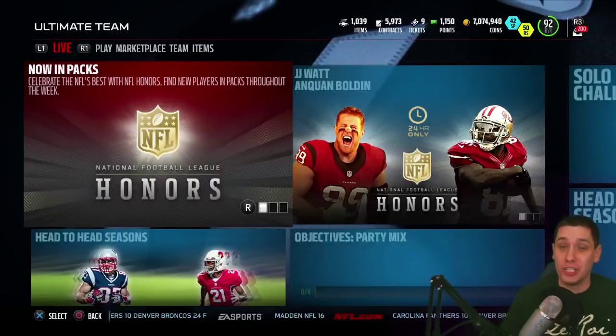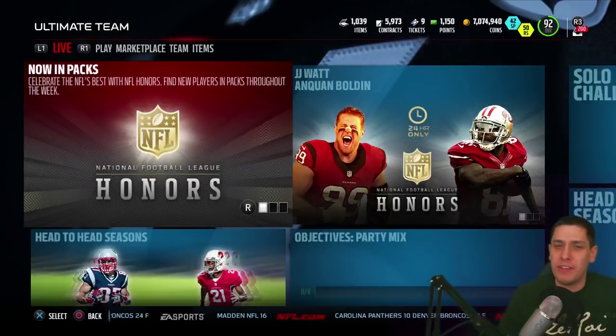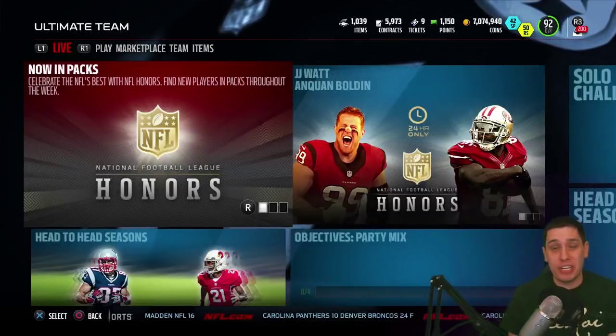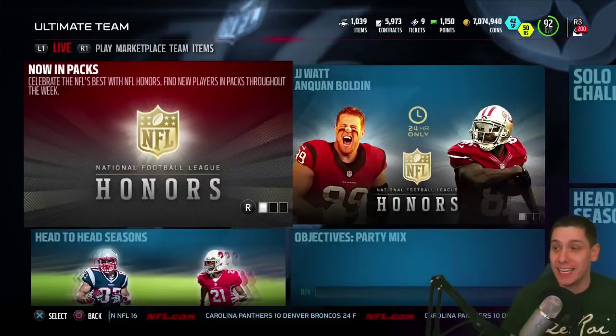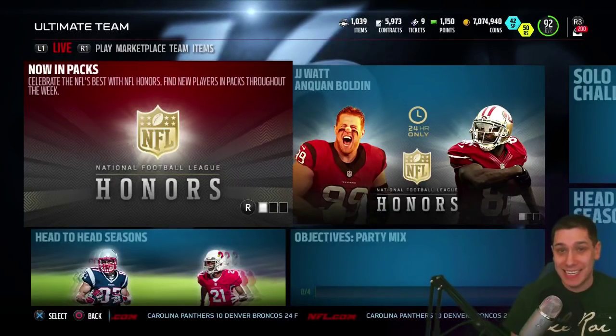Both of these cards are going for a good amount. I think Anquan Boldin, the last time I checked, was going for about 450,000 to 480,000 coins, somewhere in that range depending on when you look. And I think JJ Watt was up at like 750,000 to 800,000 coins. So two very, very nice things that we could potentially pull in packs today.